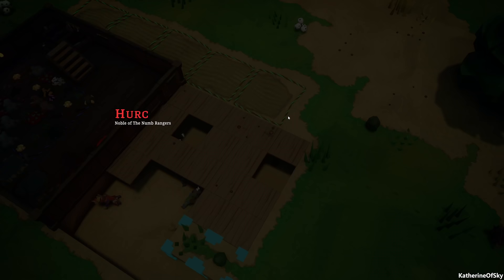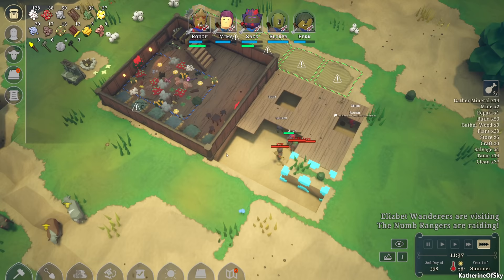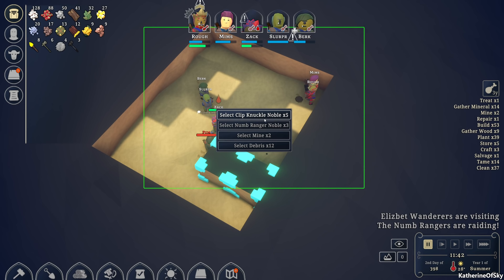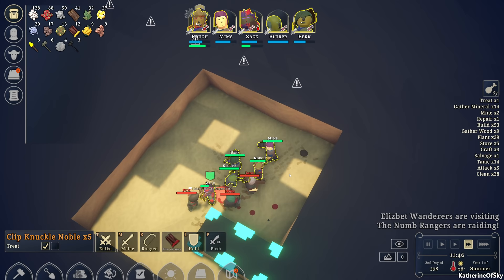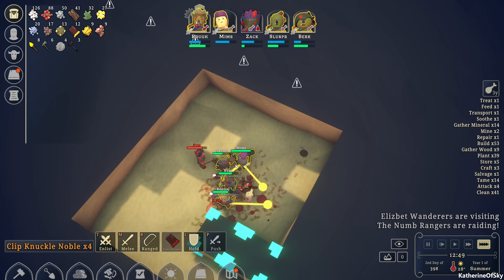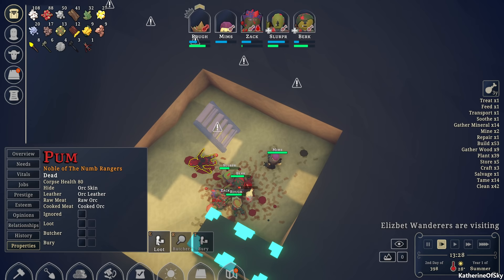Oh game, why? This is awful. The Num Rangers are raiding us — at least we'll be able to eat, right? But we don't have a butcher table though. Select clip-knuckle nobles, tame them and delete these raiders please. Alright, we got those people — good. Num Rangers are retreating, good luck with that. Nobody can get out of this death hole. Let's untie them now and just loot and butcher all of the people.